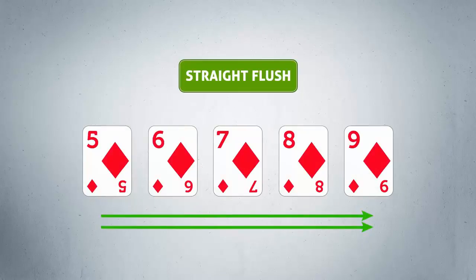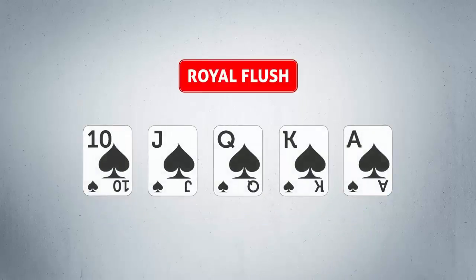The second strongest hand in poker is the straight flush: 5 running or consecutive cards, all of the same suit. And finally we have the royal flush, the best possible hand in poker. It consists of a 10, a jack, a queen, a king, and an ace — all of the same suit.